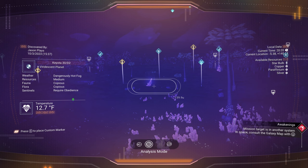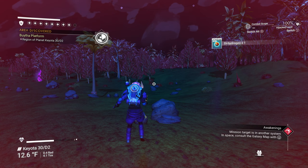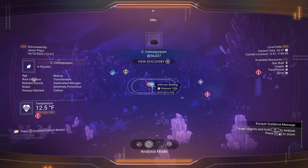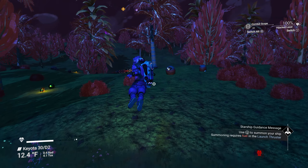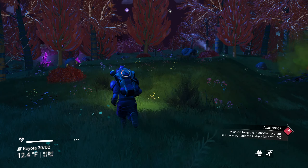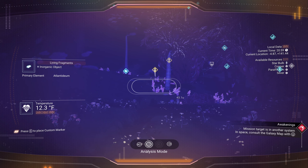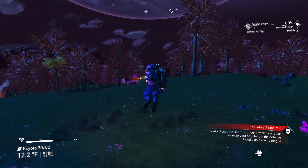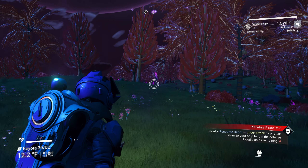There's an unknown building — I always want to investigate those because unknown doesn't necessarily mean a building. It could be a crash ship or a resource depot. There's a sentinel right next to it, which is a giveaway — if you see a sentinel around an unknown building, it's likely a manufacturing facility or a resource depot. No roof means it's a resource depot.